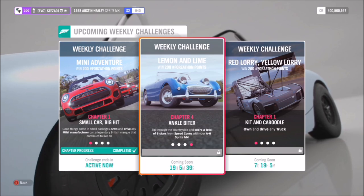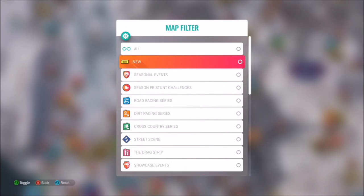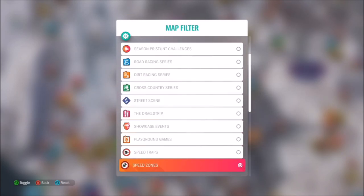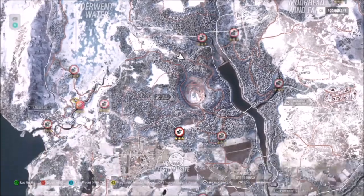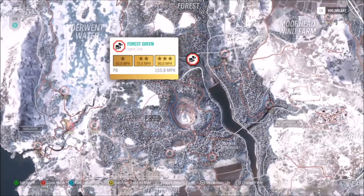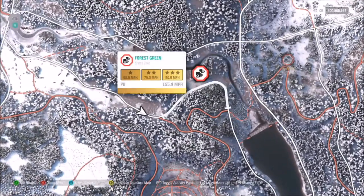The final challenge — finish off on a high note — is really easy; it just wants you to get a total of six stars from speed zones. The speed zone I always recommend using is the Forest Green zone, where three stars requires only 19 miles an hour. That means all you have to do is two runs of this getting three stars both times and you'll have this challenge nailed.